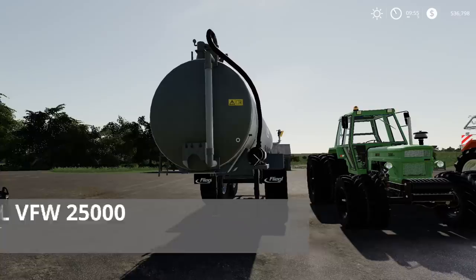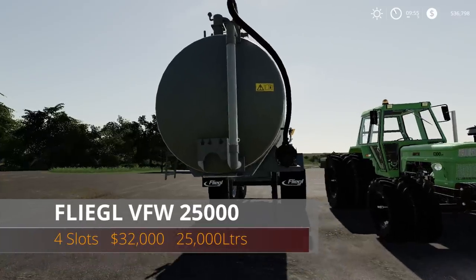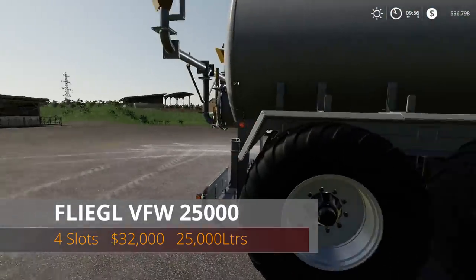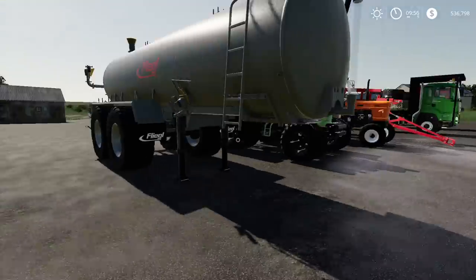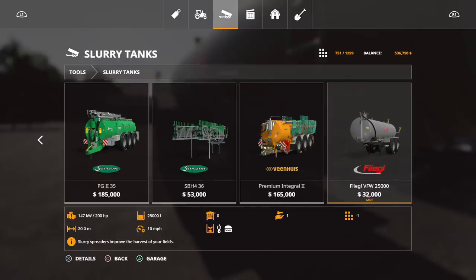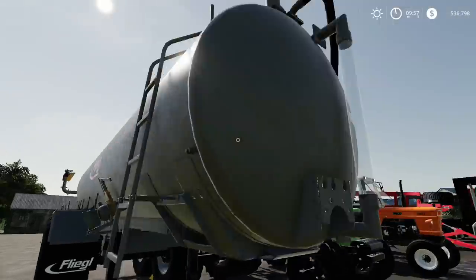Next is the Fliegel FW 25000 — four slots, $32,000. It holds up to 25,000 liters of slurry or digestate and is also a spreader. Find it under Slurry Tanks. It requires 200 horsepower, has a 20-meter working width, and no options.